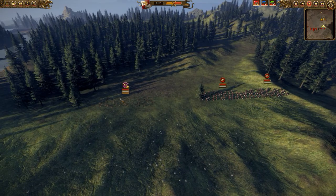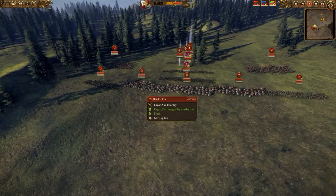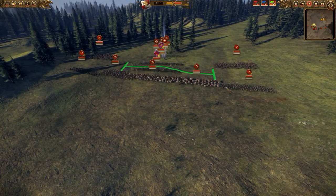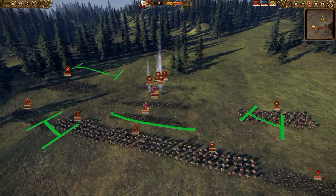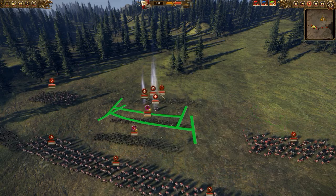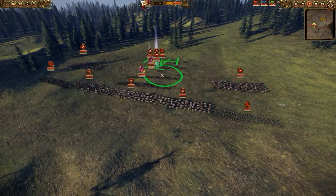As for my opponent, he's got mangy marauders, 2 orc boar boy beacons, 3 black orcs — which I felt like they're gonna be a big problem but in the end it went pretty well — some goblins, orc boar boys, warlord boys with armour sundering, goblin big bosses, a nasty skulker for the flash bomb to slow down anything that tries to snipe the lord.